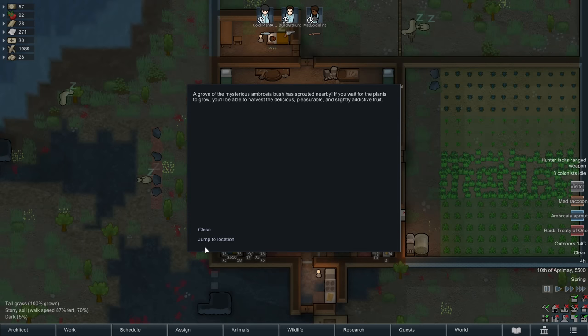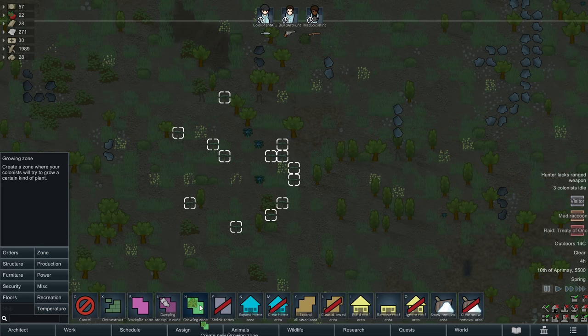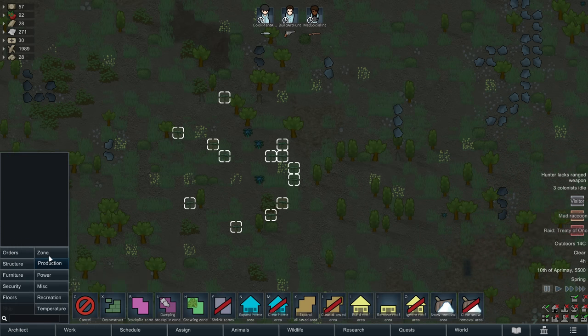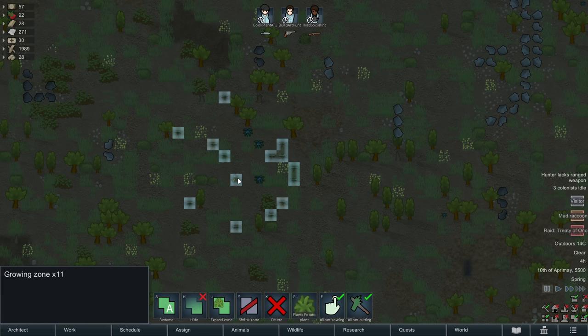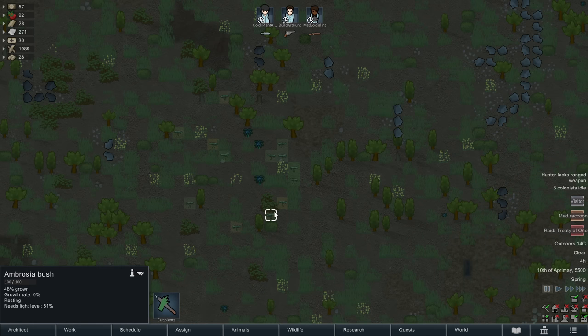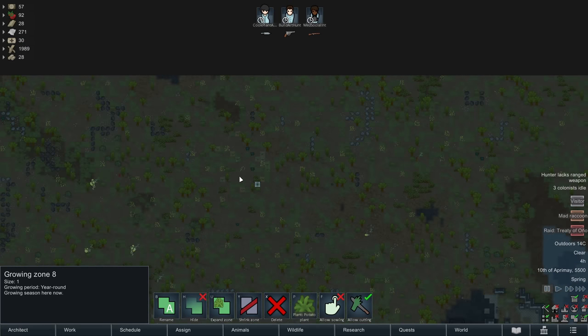We got hit by an ambrosia sprout event. The easiest way to manage it: surround the plants in growth zones, but disable live sowing so your people don't immediately chop them down. You only want them to come along and harvest when the plants are ripe. When the ambrosia plants mature, your people will harvest them and you'll get ambrosia, which is a nice mood-boosting drug.